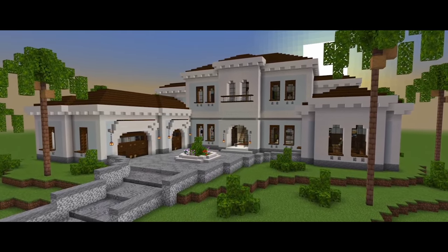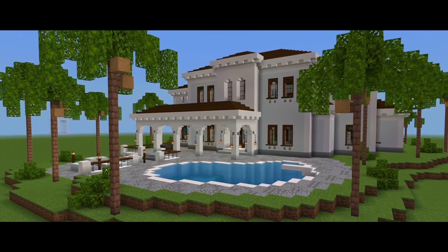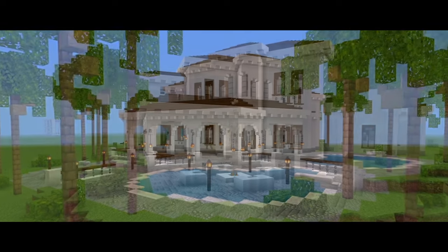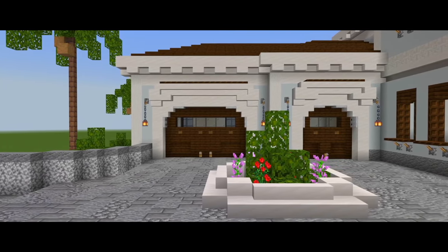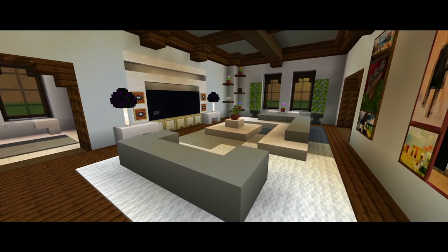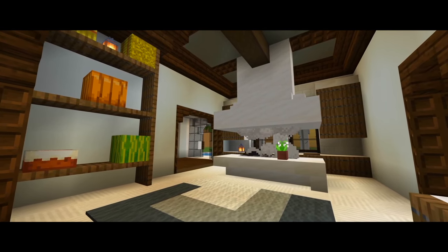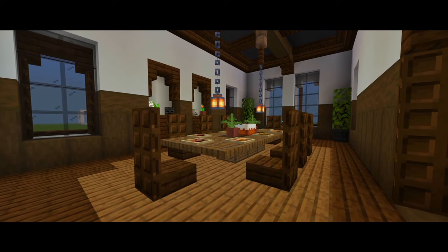Hey guys, I'm back with another Minecraft tutorial. In this one, I'm going to be showing you how to build this mansion. It has 5 bedrooms and 6 and a half bathrooms. In the backyard, there's a very large pool and patio space. At the front side of the house, there's a large driveway that wraps around with a multi-car garage. This house does have a basement, which has a few bedrooms and bathrooms, as well as an office.